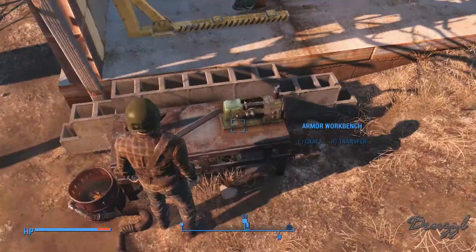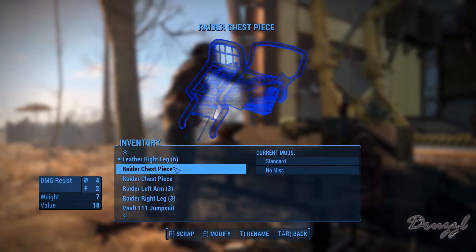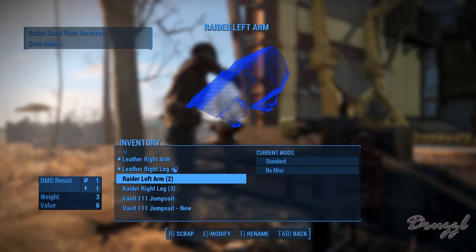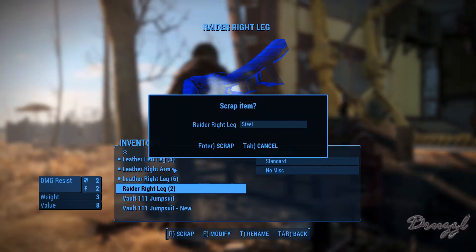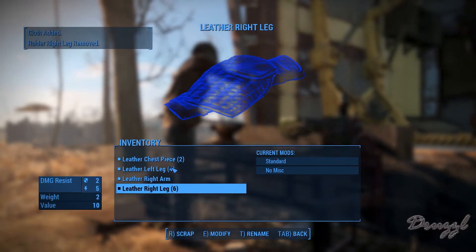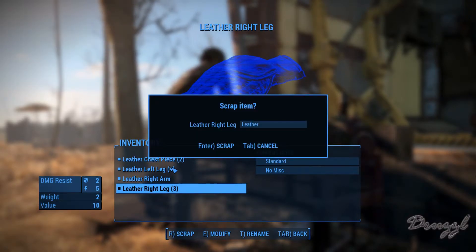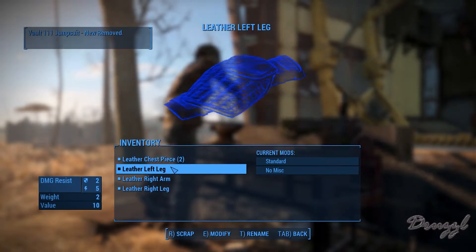Look at the table while we work on it. If I scrap the raider stuff I get steel. From the jumpsuit we get cloth, and from this we get leather. Three, two, one — all right.